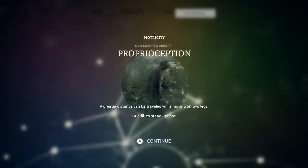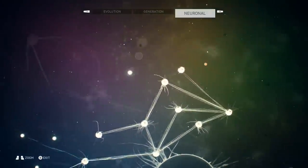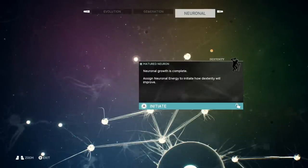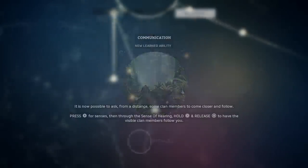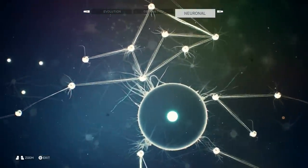Pro-perception — a greater distance can be traveled while moving on two legs. Well, that's actually really good as well, because I was told by you guys that the XP is better if we travel on two legs, and our dexterity improves as well. It is now possible to ask, from a distance, some clan members to come closer and follow. Well, that's helpful as well — we're increasing our communication distances.